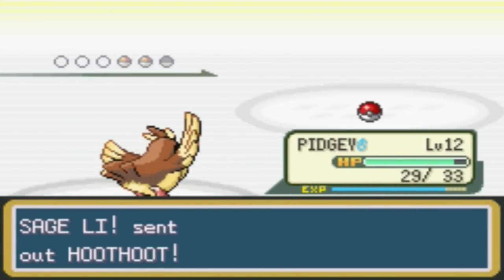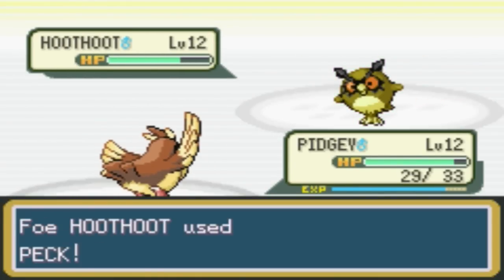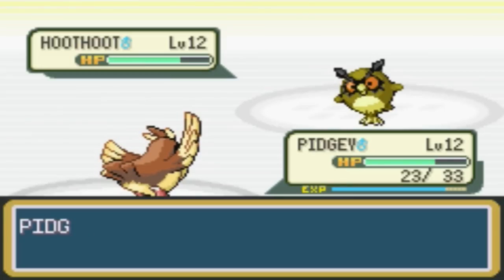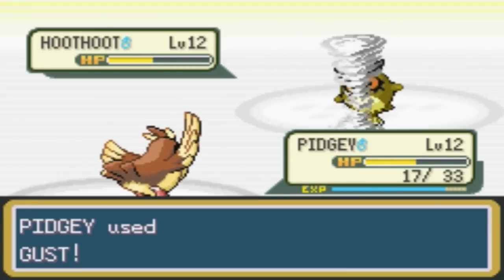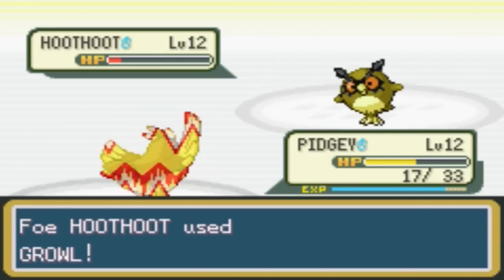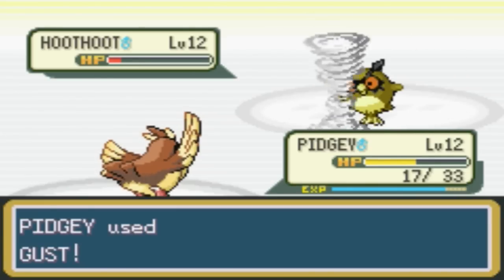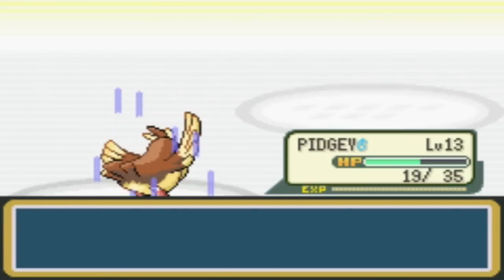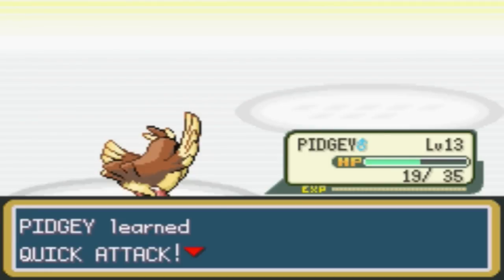Level 15 should be good enough, but like I said, you never know what will happen in Faulkner's gym. Next up is a Hoothoot, and we need to level up some of our other Pokemon. We're gonna have to go with Pidgey for right now because Rattata is a bit too weak. I think we should be able to manage getting through Faulkner's gym with Pidgey and Quillava, but again, anything can happen. Go for the Gust. I'm not too worried about my attack falling because you are still going down. Level up for Pidgey and we get Quick Attack. Yes!